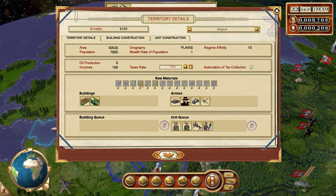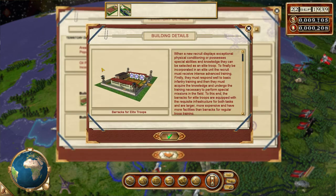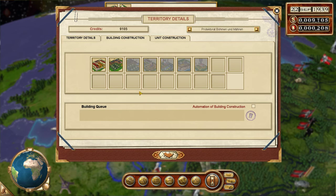Now we have access to elite troops somewhere. We need to find the area where we can get them. Maybe we can't get them through anywhere yet — might need a building. We have the tech to get them, but we need a building probably. Racks for elite troops. Yeah, we need such a building. Let's build one of those.